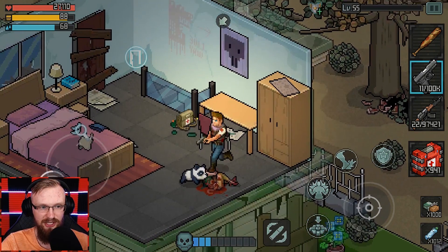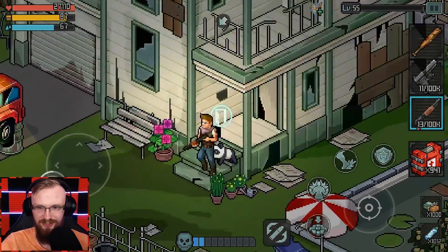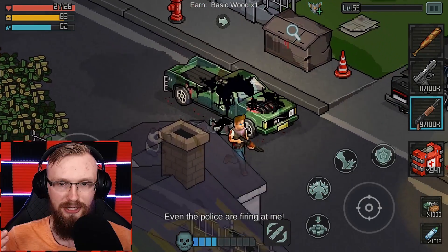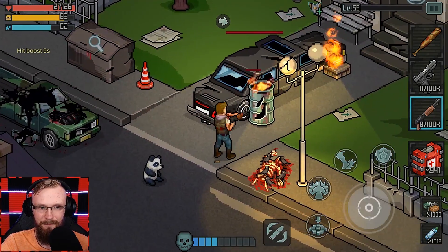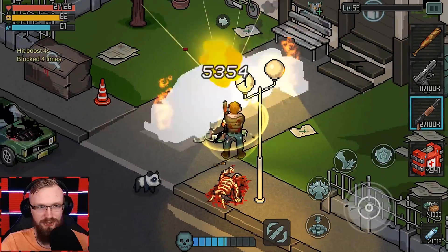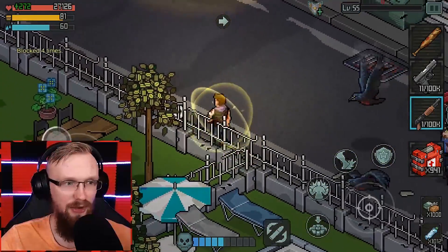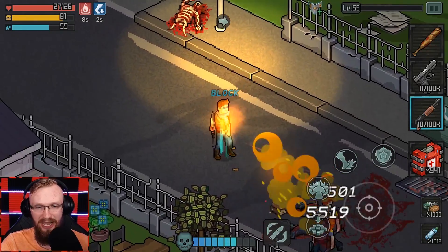We have a shotgun as well, so let's try to equip it. Through each chapter you get more and more information about where your family is headed. The fourth chapter is the most important one because here we actually find the first note from our wife.